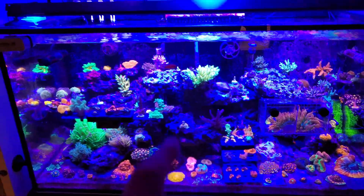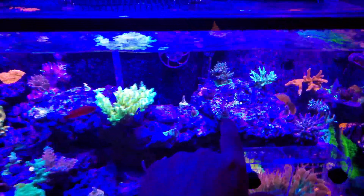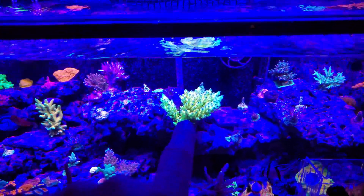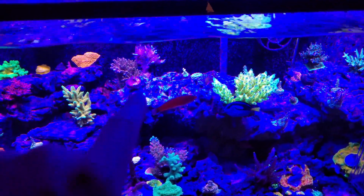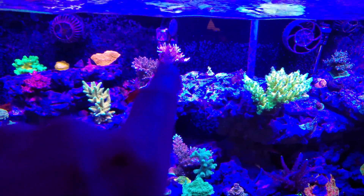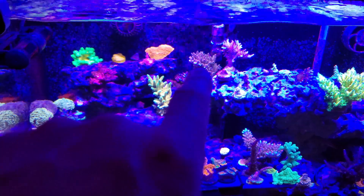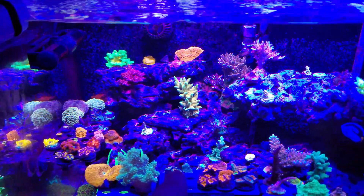So here we go, really quick — I'm going to go over the top row up in the back. You can see the Haymaker here, Fruity Pebbles, Miss Piggy, Circus Freak, Bioshock back there, the Walt Disney, Orange Passion, TSA's Bubble Yum Acro. This was just Acro with Potential from — I can't even remember the website right now. And the Aqua SD Rainbow Millie, Passion Fruit Acropora, Zenith Acropora, there's a Purple Passion back there, and then the Grave Digger.